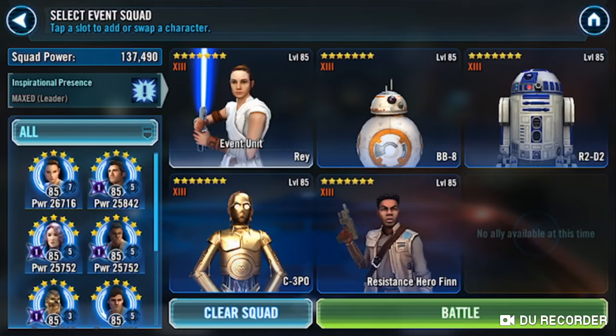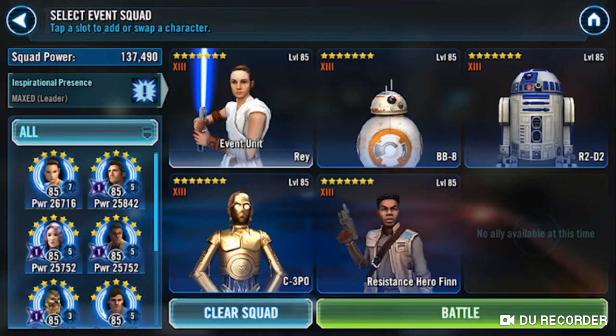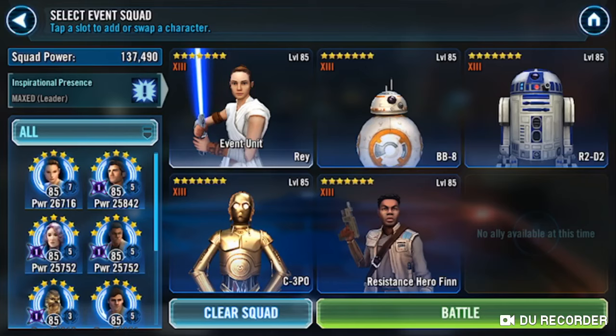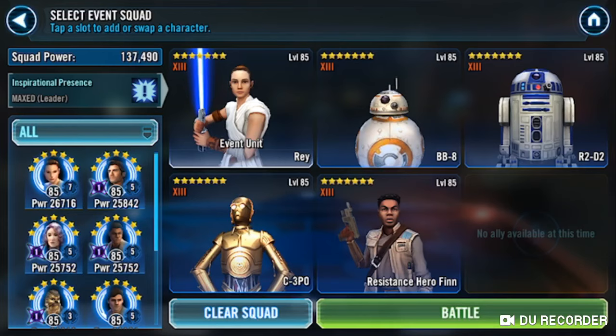Oddly enough, the only characters you actually need to gear up to unlock her are JTR and Resistance Hero Finn. It's too bad you can't really use the other Resistance very effectively to beat these two tiers. But this is what you probably want. And if you have all the other Resistance Relic'd up, I'm assuming you're going to have R2 Relic'd — everyone should have R2 Relic'd, he's a great Relic. Anyway, let's get into this.